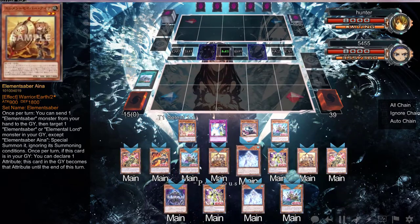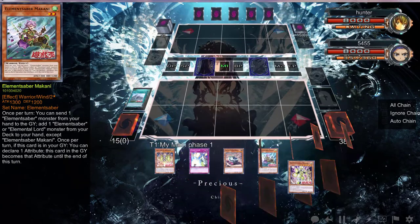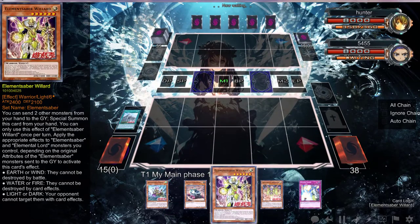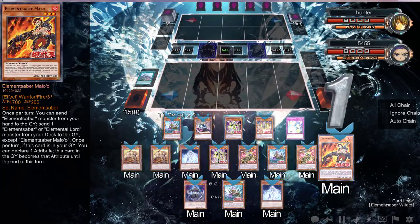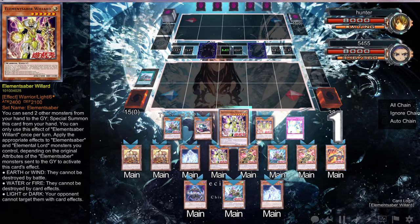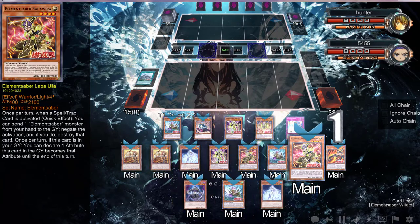Clearly going to start off with the busted archetype known as Elemental Saber Willard. We're definitely going to send a fire, and I think we're just going to get rid of it — so fire and this guy.